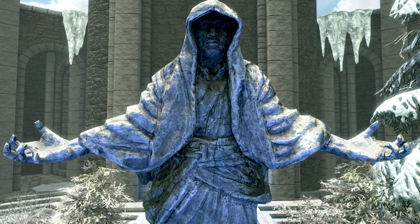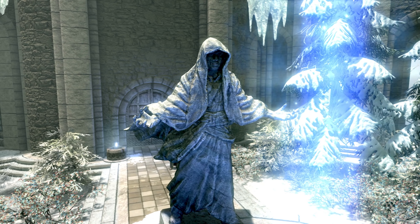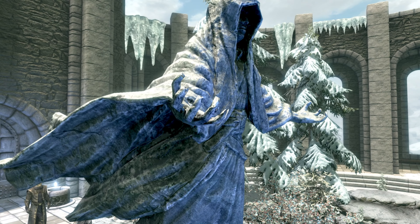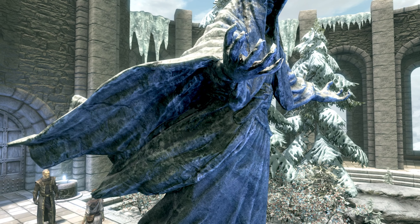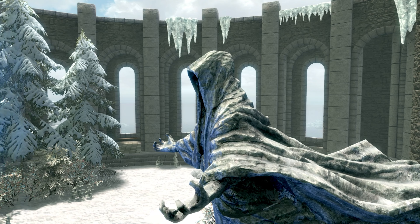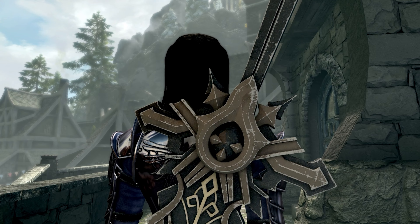Moving on to mod number four we have a texture overhaul - who doesn't like texture overhauls! This one is called Skying Shallador 4K Textures. It overhauls all the textures on the statue you'll find within the College of Winterhold, giving it much more detail. As I've said before, once you start downloading a load of these little mods you're going to truly notice a huge difference - the way Skyrim looks and feels changes drastically.